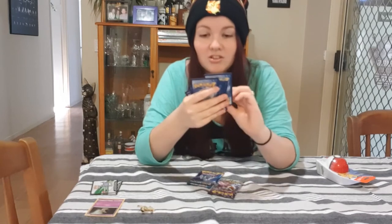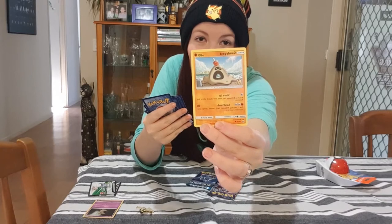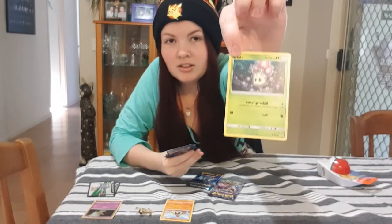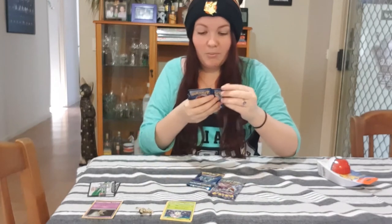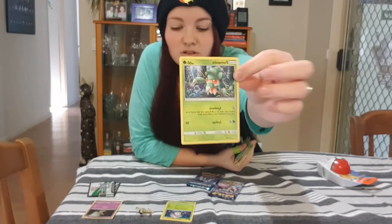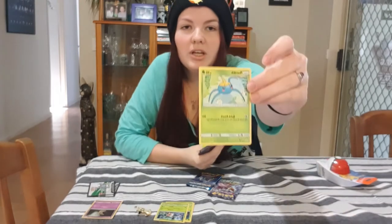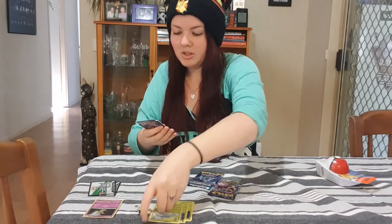First up we've got Sandygast. Then there's one I don't even know how to pronounce — Morlal. That's cute. Formantis — oh, that one's cute, look at its little pink eyes, it's adorable. We've got Surskit — I've seen this one because recently I've been playing Pokemon Y and I've seen it in there, so some of these are familiar.